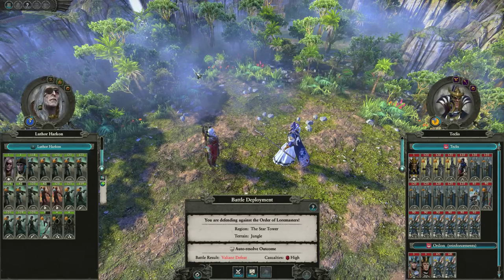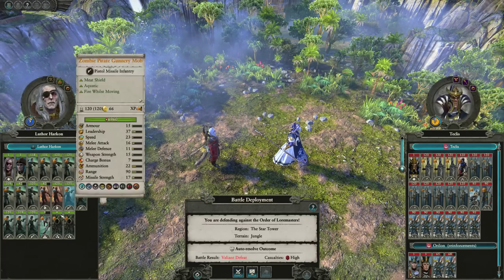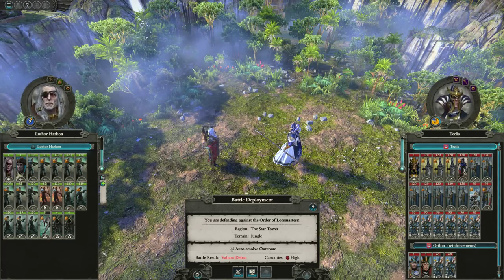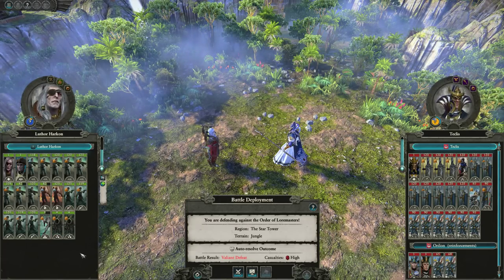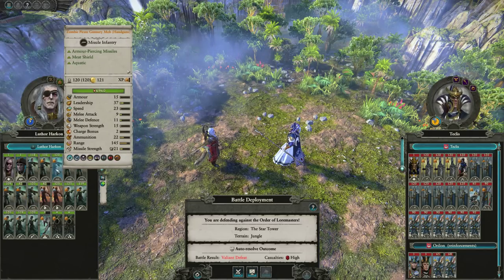LegendTotable here, and today we've got a Saving a Disaster battle playing as Luthor Harkon going up against Teklis. We're in the fairly early stages of the campaign, so he doesn't have any Necrofex spam yet. His army's a little bit damaged on some of his units, but he doesn't have bad troops in here.